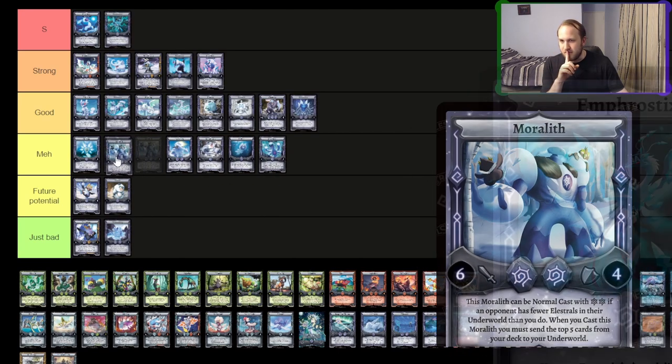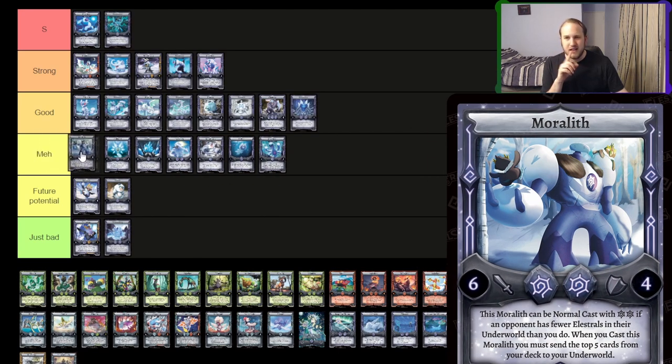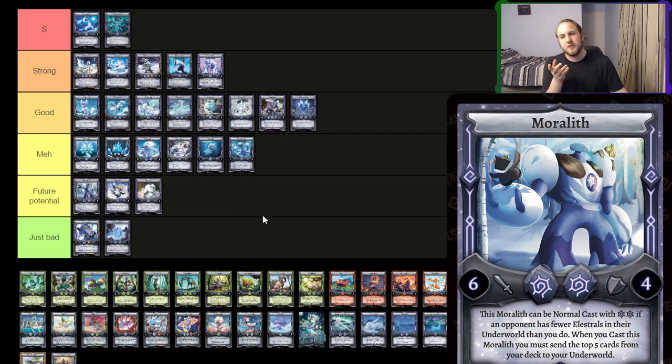Moralith — I think it's high-end of meh right now, or I'm going to say future potential. If there were more self-mill enablers where you want to run like 25-30 Elestrals in your deck, Avalanche, and then play Moralith and do something from your Underworld, it'll get really good. Right now, it's a 6-4 beater that sometimes can come out as a 6-4 beater for one. Sometimes you can just normal cast it. Most of the time, it's not going to be online. It will kind of help you get from behind against aggressive one-drop decks, but I think it's got to wait for potential down the line.